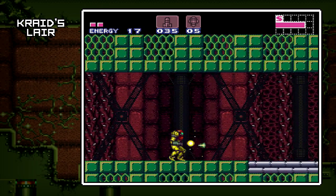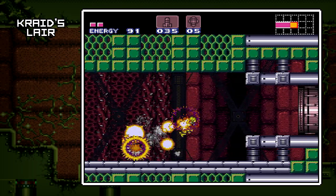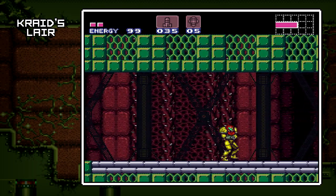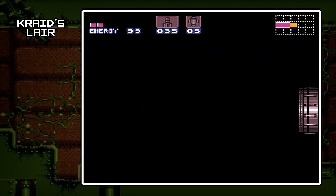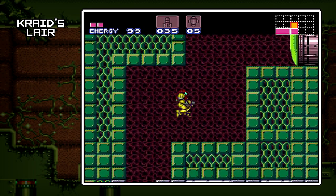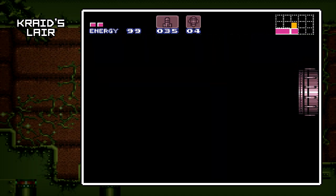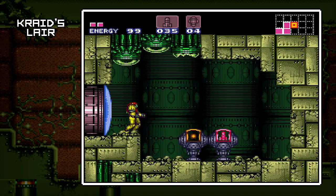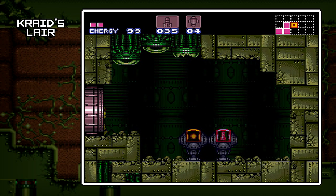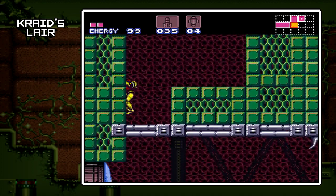Here come the needles again — I'm just gonna bust through. Regular beam does the trick just fine, and if you wanna get the job done faster, definitely use missiles or a charged shot. Now up here, there's another little secret area locked behind a Super Missile door. And it's just a refill station. It won't refill my Super Missiles — it only refills standard missile stock.